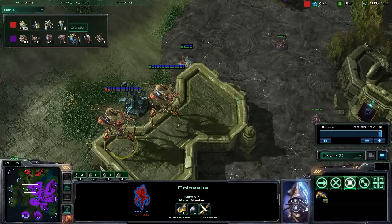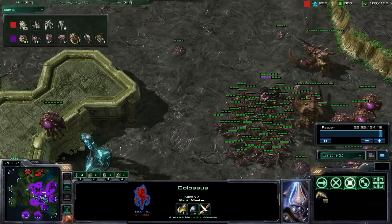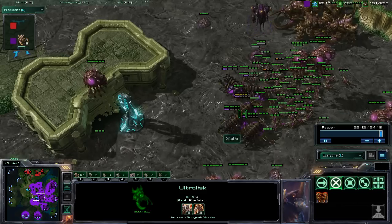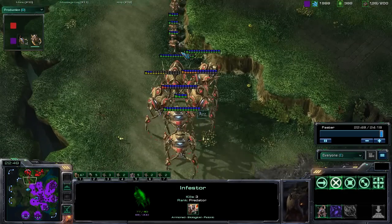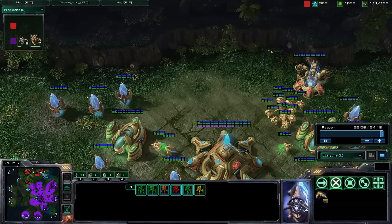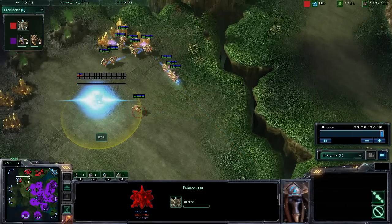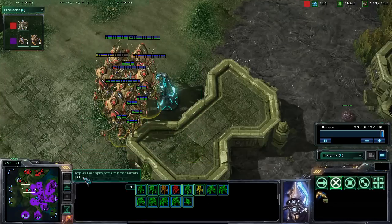Army-wise, taking a look at the unit combination, we see six colossi versus six ultralist. Glade is unable to push through here, but production-wise we now see even more ultralist still being trained, sitting on 2,000 minerals and 400 gas. The colossi are finally making their way back into the base. The main mineral patch for Az has been mined out, so he does not have any additional places to mine and now needs to set up long-distance mining and get an expansion going in a hurry.